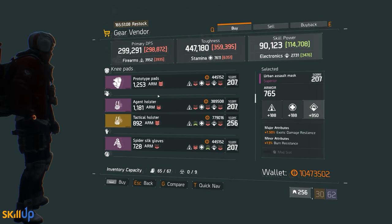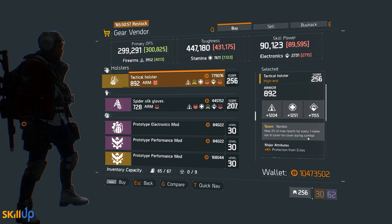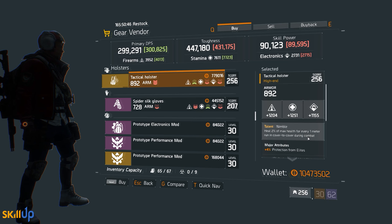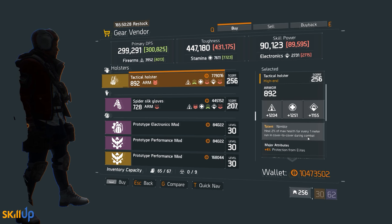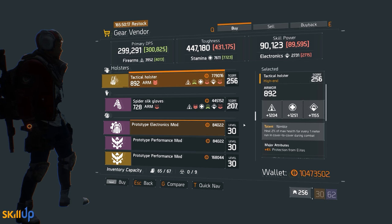At the Ward safe house there's a Nimble holster. A lot of people are talking about Nimble at the moment in patch 1.6 because our heal is less efficient. Nimble is one of the best ways to maintain health when playing solo in PvE and even in PvP — it heals you for 2% of your max health per meter when you do a cover-to-cover movement. This holster is rolled fairly strong across Firearms and Stamina, a bit low on Electronics, and rolled for Protection from Elites which you can change. I recommend picking it up.